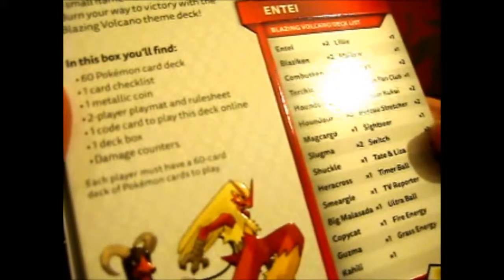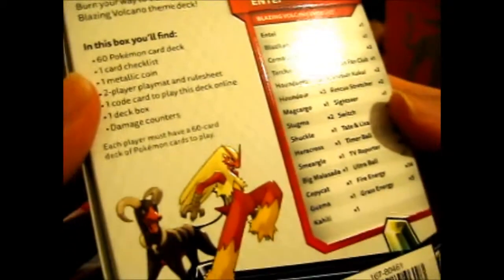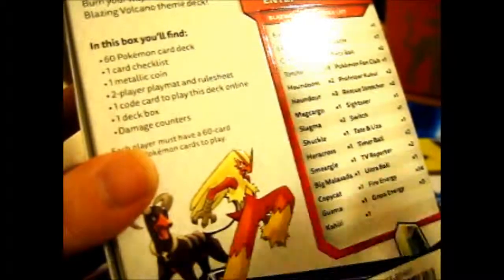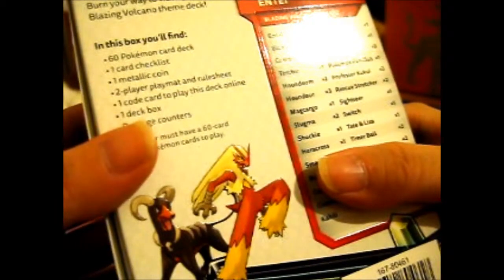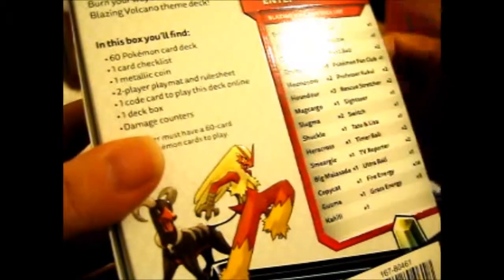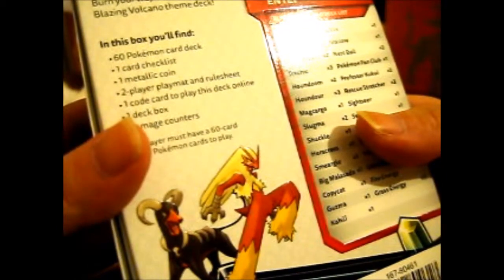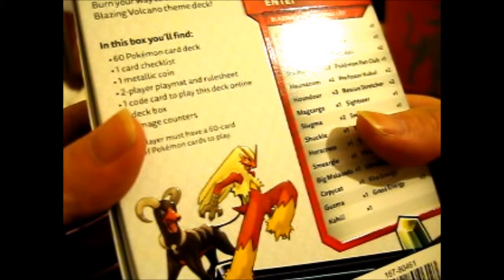From small sparks to a raging volcano, release the red-hot power of the legendary Pokémon Entei. This slow-building deck combines the power of fire and grass types to fan a small flame into a raging inferno. Burn your way to victory with the Blazing Volcano theme deck.